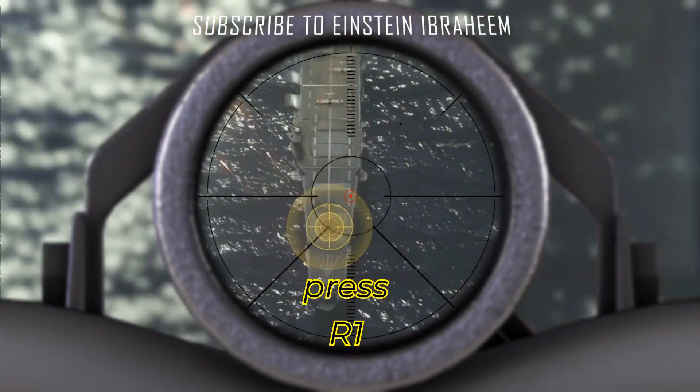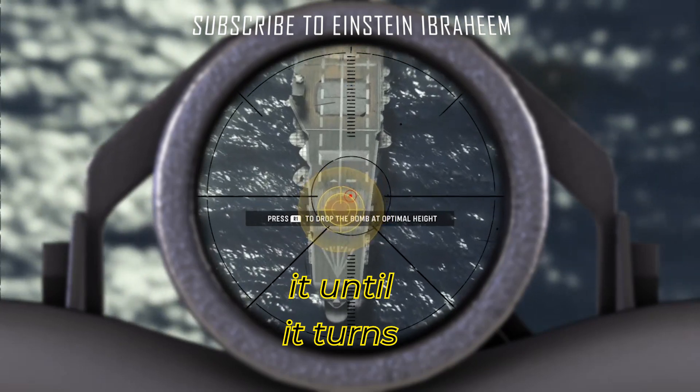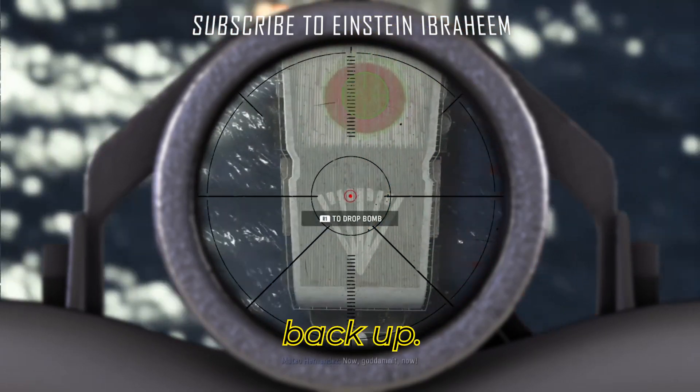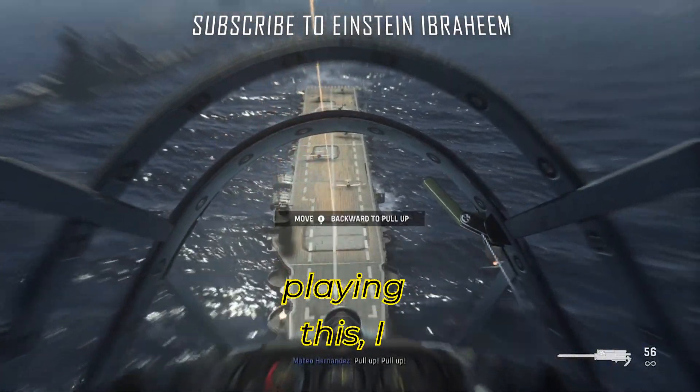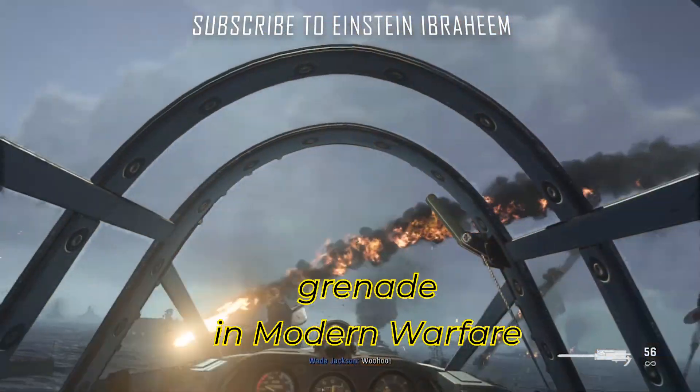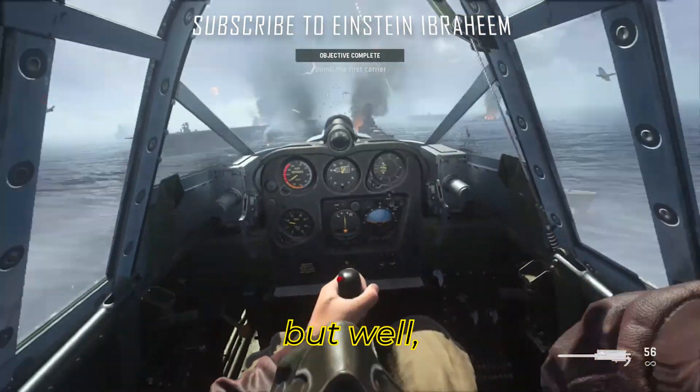Anyways, when the option appears to press R1, you want to hold it till it turns green and then press on it and it'll just simply get the plane back up. First time when I was playing this, I thought I'd have to simply fly my plane over it and then press R1 like a grenade in Modern Warfare, but oh well, that didn't work out.